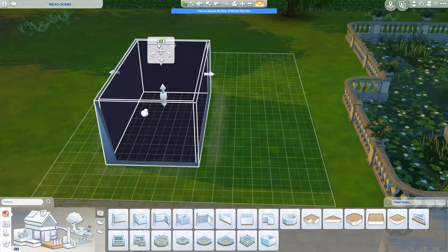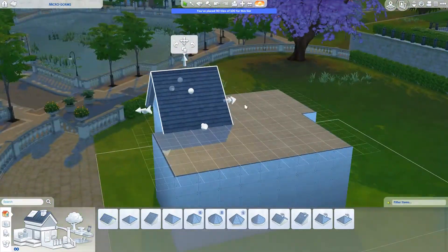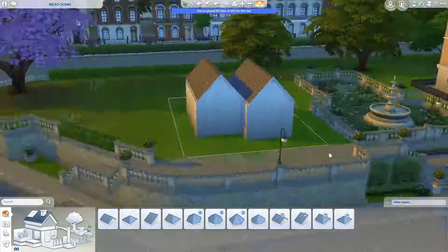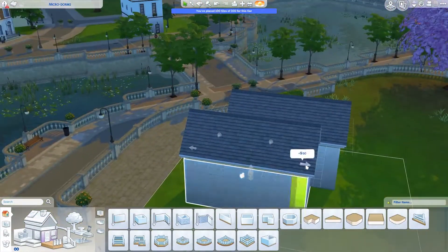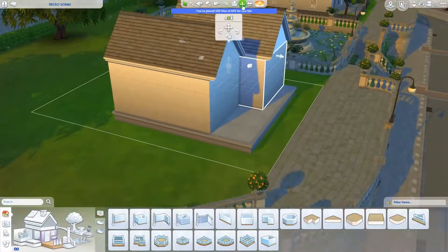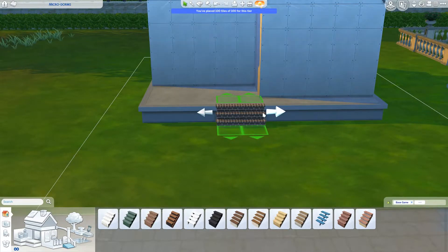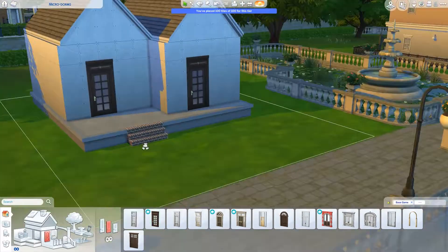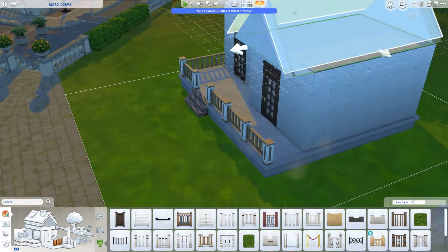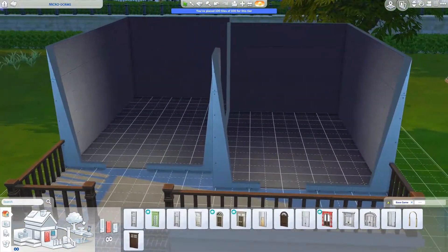Hello and welcome back to another tiny living build! Today we're building some dorms. I did a little unit block - or maybe they're townhouses, I'm not really sure of the terms. I ended up building two little dorm spaces. The idea is your sim could live in one and have a roommate in the other, and you can lock it up. Each has a little kitchen and a little bathroom, so they're like separate homes. It ends up being exactly 100 tiles.